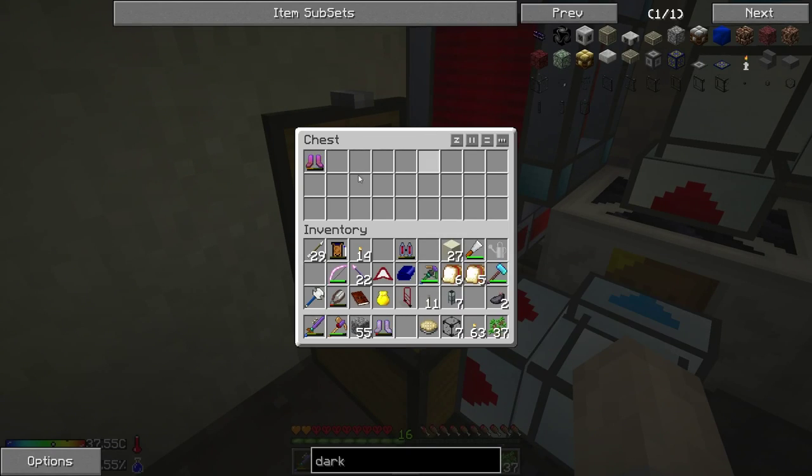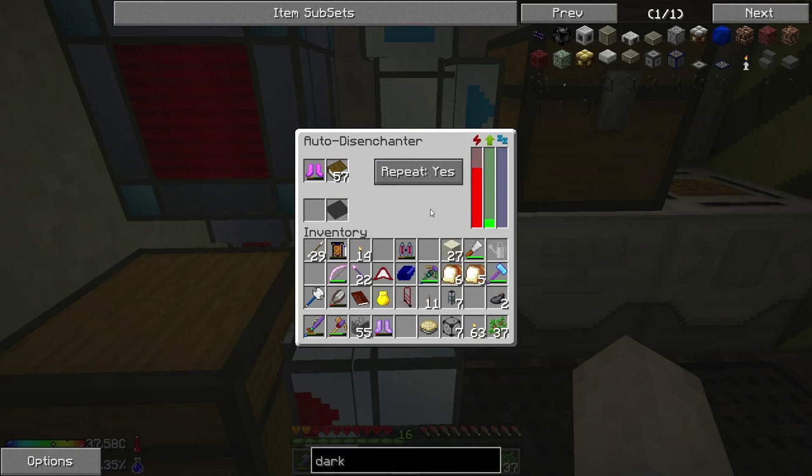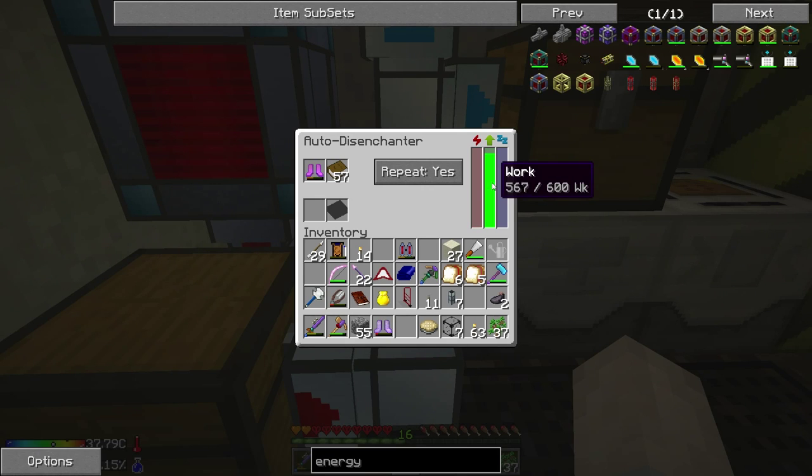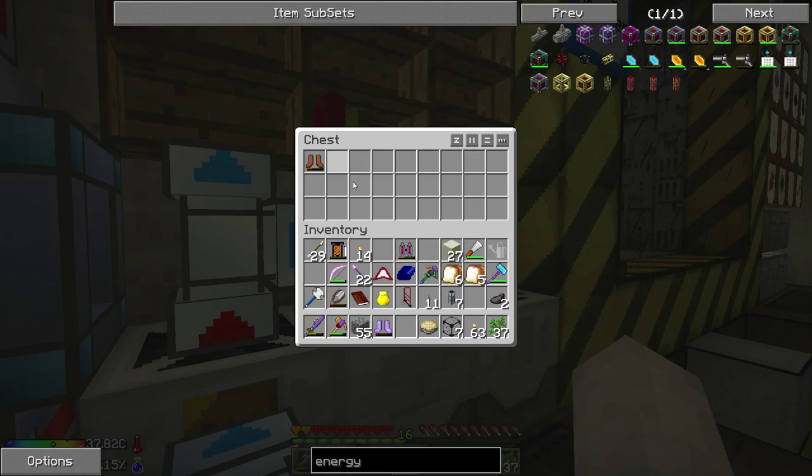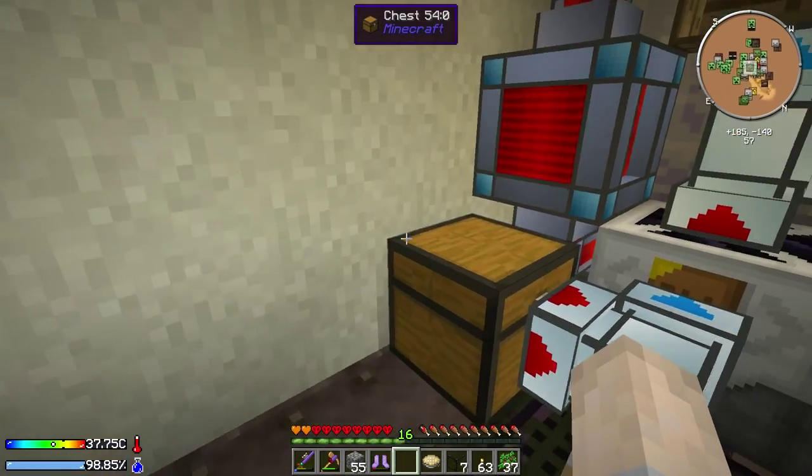So let's try it out. Let's throw these leather boots in there, they should get taken out and put into the disenchanter. That should take loads and loads of power and eventually strip off the enchantment. Okay this thing should be just about to finish. The boots came out, the book came out, the book went straight into the bookcase which is good, and the boots went into the chest because they didn't break. Great, so that works perfectly.